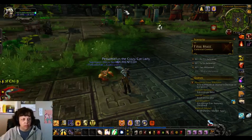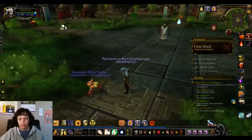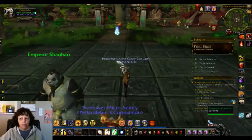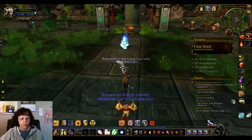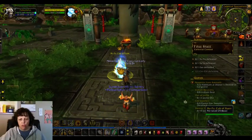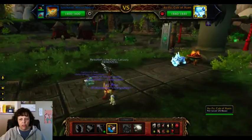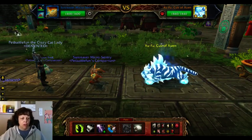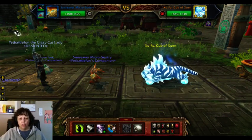So let's get started with the Zufu dude. Where is he? He's right across from here. I've got my little Sunreaver Micro Sentry running behind me — they run so funny. Okay, we are going to start the battle. It says to open with Sunreaver Micro Sentry and to Call Lightning as the very first turn.